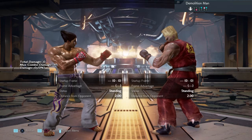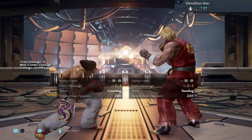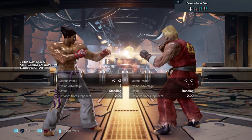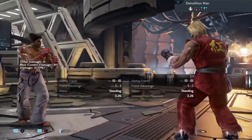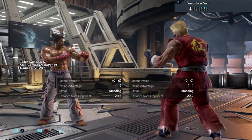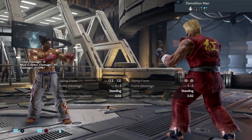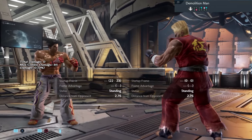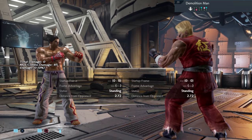Demolition Man — this deserves a video of its own, there's a lot of things you can do. Number one: you can block the low and punish with whilst rising 2. Number two: if you've got a lot of distance, you can sidestep in either direction. Number three: you can do magic 4 just before the final hit, or twin pistons just before the final hit — but putting this into action is quite difficult.